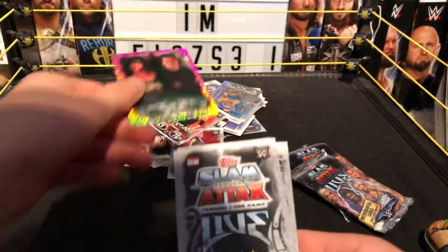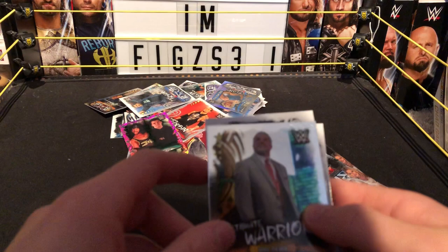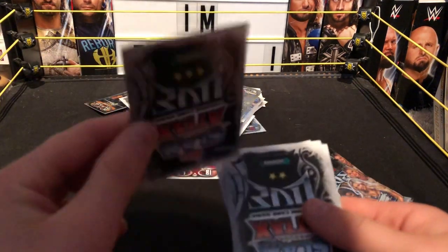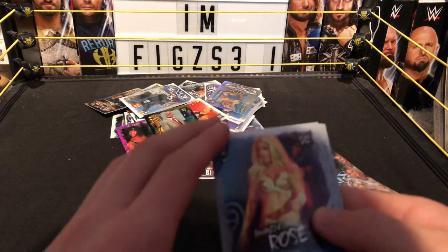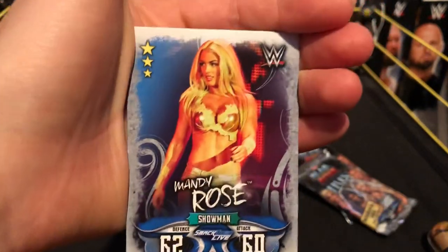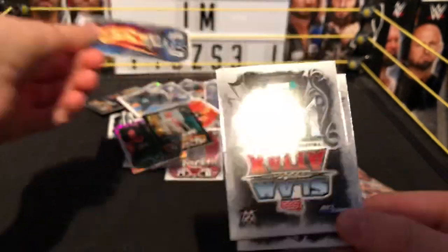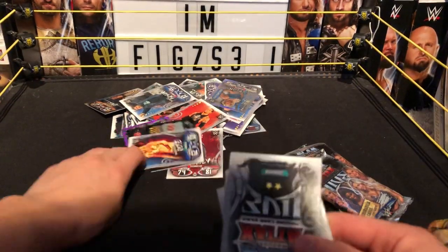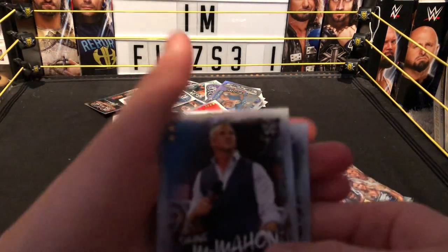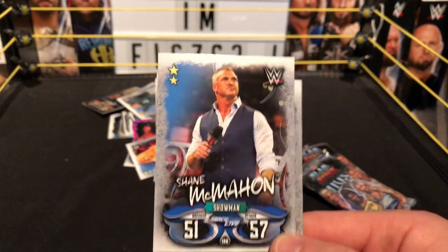Next we have another Raw 25 card — Ultimate Warrior, Raw 25, April 7th 2014. Really cool card. Next we have a Showman card — Mandy Rose, gold, really cool. Can't wait for that figure we've seen at San Diego Comic-Con 2018. Next we have another Showman — here comes the money, the Commissioner of Smackdown Live, Shane McMahon, Showman for Smackdown Live.